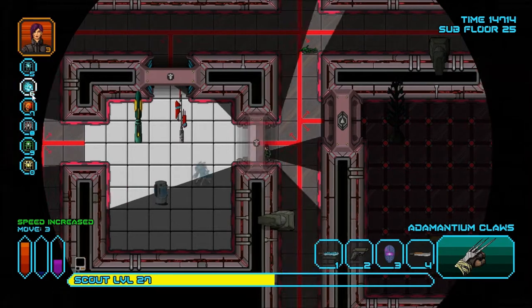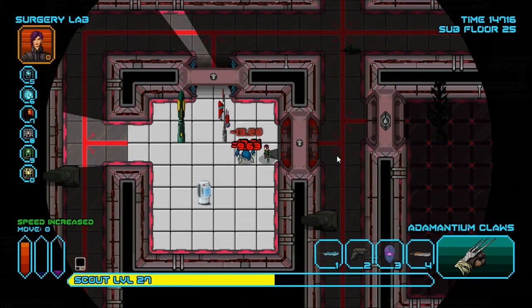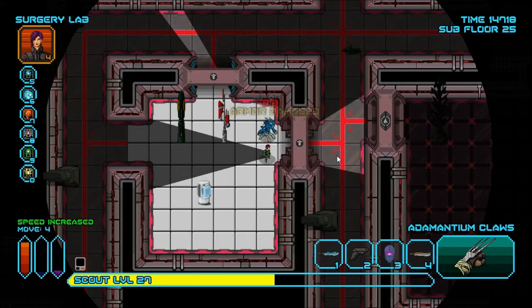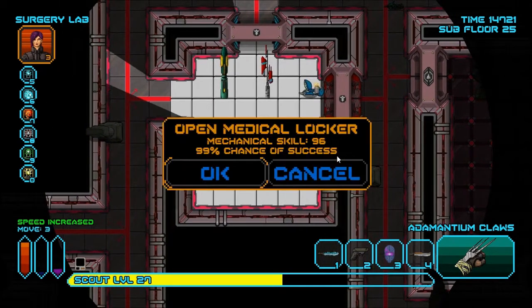There's no Stim Tower here, so I can fear it. Time to fight it — I'm just gonna carve it up with my Adamantium Claws. This is why these claws are so awesome.